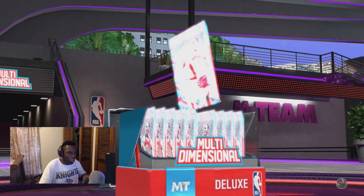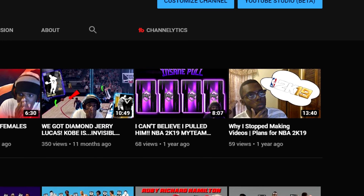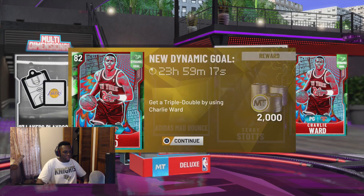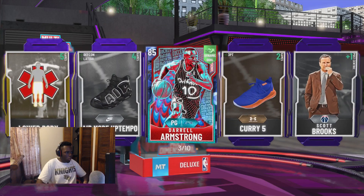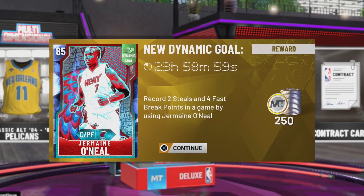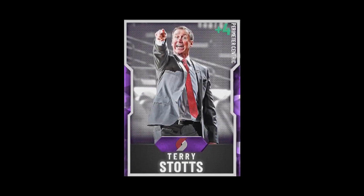The last time I did a traditional pack opening on this channel was ages ago, probably back in 17 — oh wait, I did one video for 19 and it happened to be a pack opening. Alright, I just want one Amethyst. Oh, that's a coach. Terry, please get out of my packs. We got another Sapphire — Darryl Armstrong. Oh, he's an evolution card too, I wonder how high he goes. Jermaine, please leave my packs. Terry Stotts, please leave my packs. Goodbye.